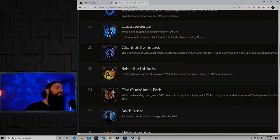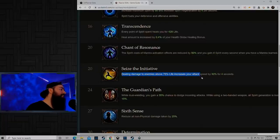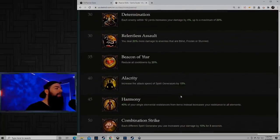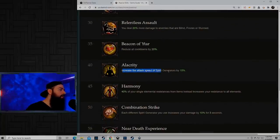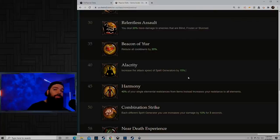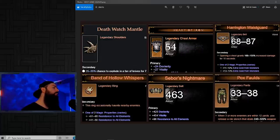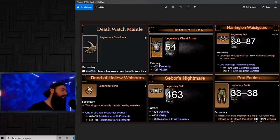To synergize with the playstyle, one of the best passives you can get at level 20 is Seize the Initiative — dealing damage to enemies above 75% life increases your attack speed by 30% for 4 seconds, so you almost always have that attack speed buff. There's also an attack speed buff with Dash and another passive called Alacrity. Pretty much from leveling all the way until you get your 6-piece set bonus with the Thousand Storm set, you're going to be thinking about attack speed non-stop, as it totally increases your DPS overall.